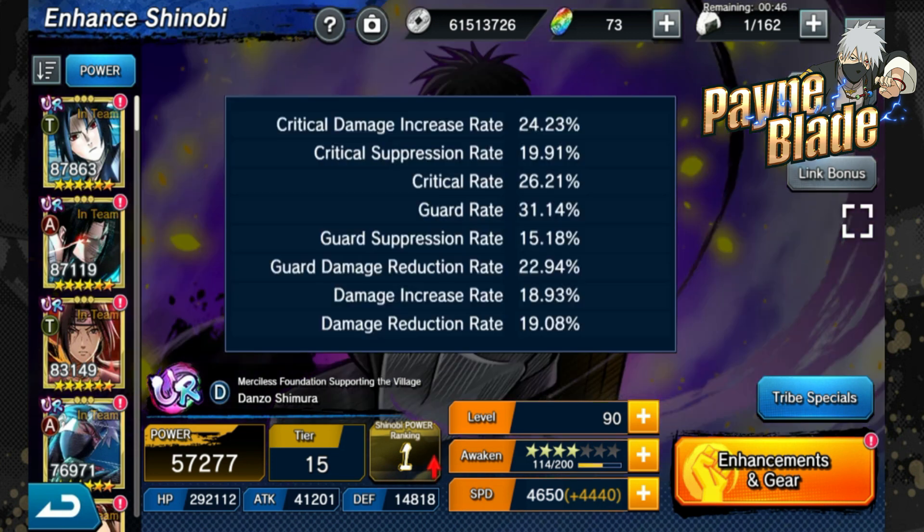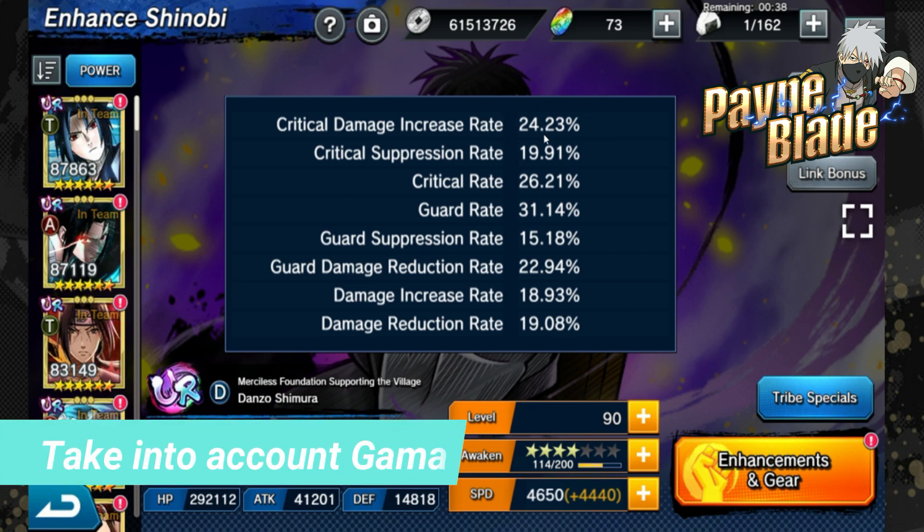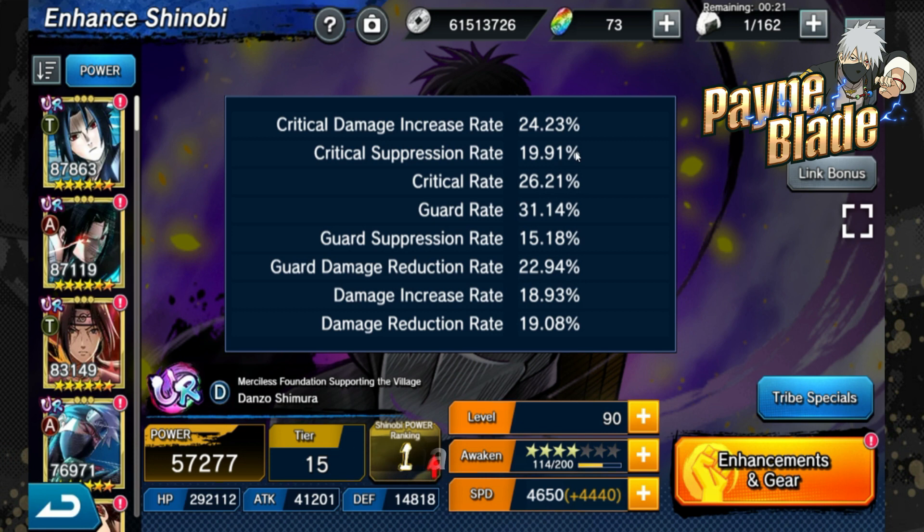He's a D unit, so let's look through his stats. For crit damage rate, he's actually pretty high for a D unit - this does take into account my Gamma. Crit suppression is really high for him at 19.91, again Gamma related. Crit rate is low but that's very normal for a D unit - it'll go up as you awaken him but won't be that high. D units are not meant to be damage dealers, they're meant to be tanks, so you're going to get a good debuffer and tank with decent damage, but not crazy crit like an A unit. His guard rate is really, really high at 31 as a base.